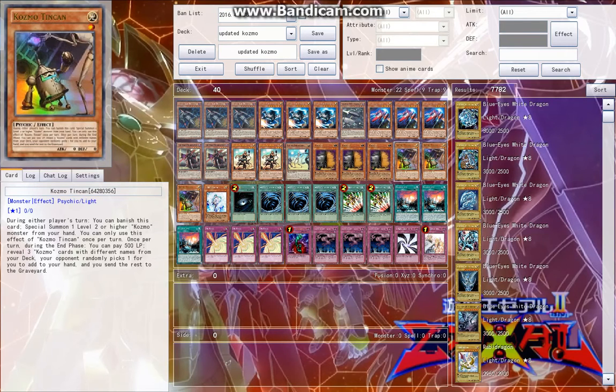Three of the Kozmo Tincan — this card is overpowered. You bring it back with Call of the Haunted and you're just reusing it over and over again. This card is an ultra rare at like $11 a piece, so that puts us at about $90. We're getting very close to the limit.